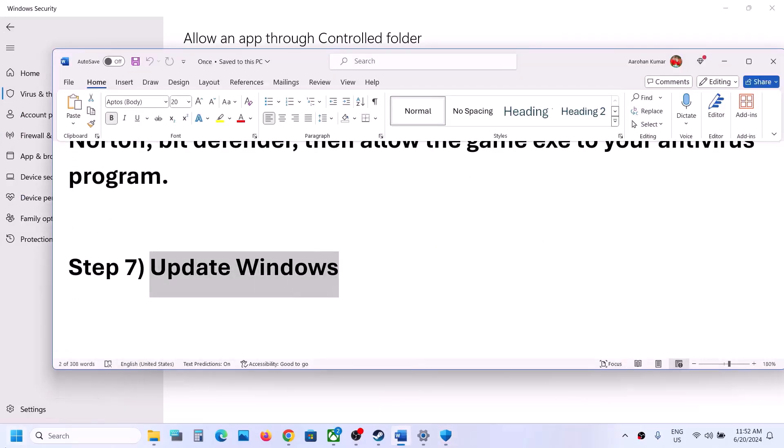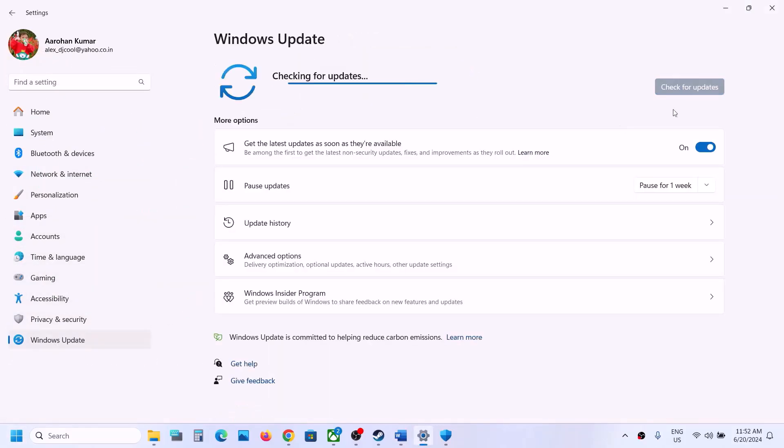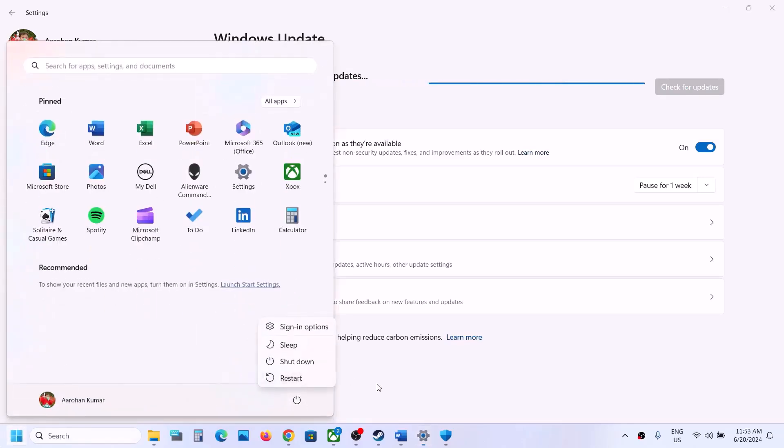The next step is to update Windows to the latest version — this is important. Open Windows Settings, go to Windows Update (or Update and Security on Windows 10), click Check for Updates. Once all the updates are installed, restart your computer and then launch the game and check.